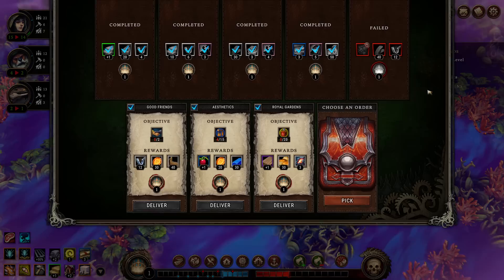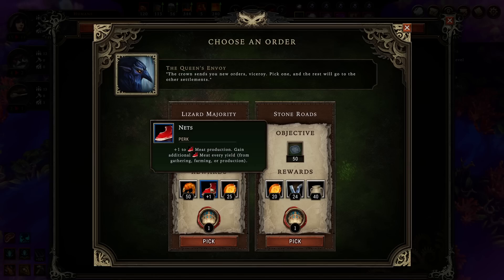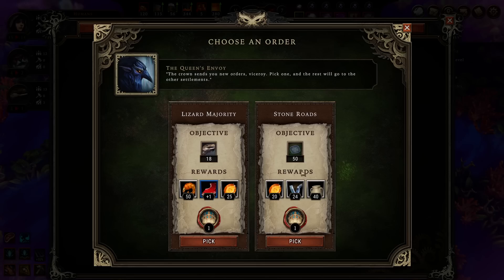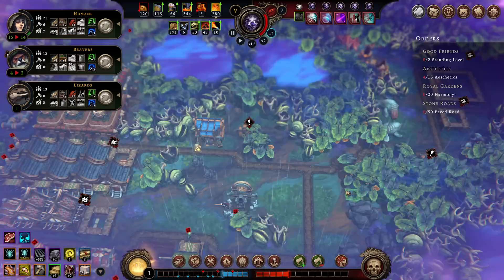55 seconds until the next complete event. Looks like it's time to take all my people off of their woodworking. Stone roads! Lizard majority — I could theoretically get to Lizard majority, but for a plus one to meat production, honestly not even worth it. Stone roads for 40 pottery, 24 simple parts, 20 amber. I only need to make paved roads, 50 of them. And with the extra production for stone that we have, that is not at all difficult to ask.